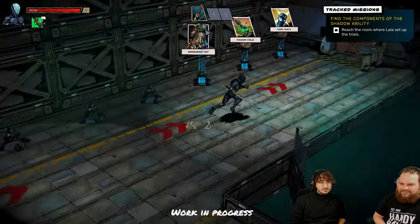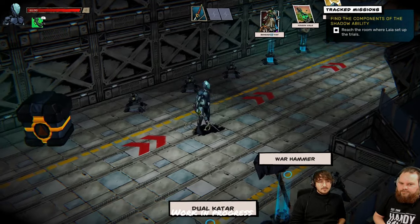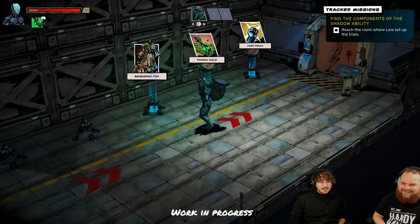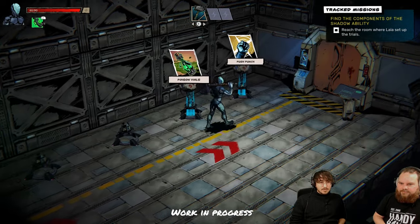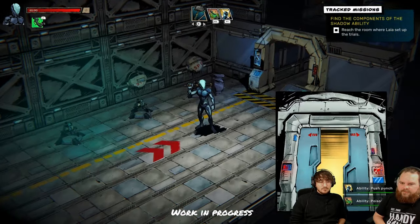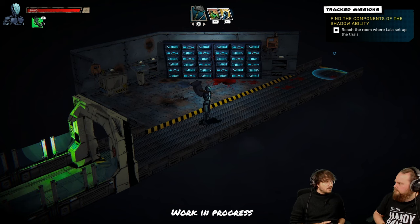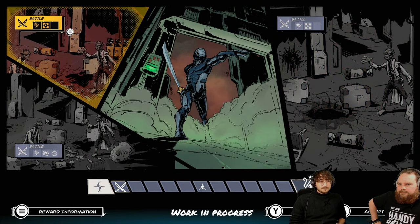I've prepared some things to show you. As you can see, I have two weapons right now — I have the katana, and I'll take a second weapon which is my personal favorite, the hammer or warhammer. We also get some nice abilities here, so I'll take an artifact. I'll tell you more about these later.